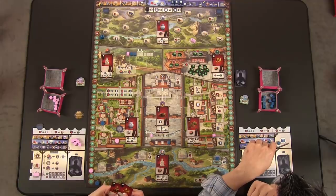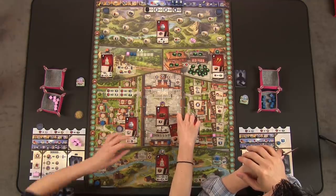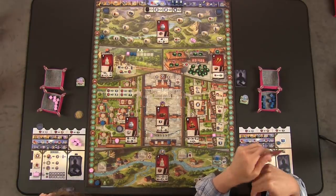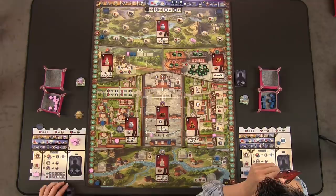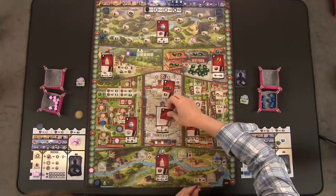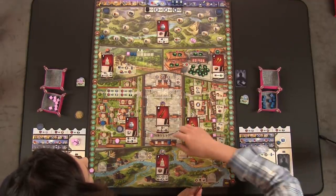I'll go here with a nine. I love those decrees! I'm going to take this one — put one here and also pay one. Then I'm going to take that action and get to move this dude up one.